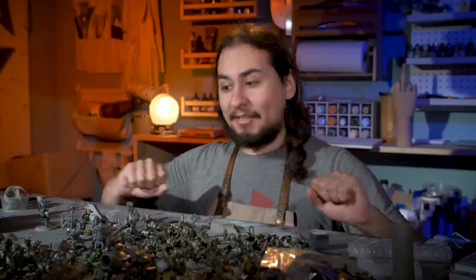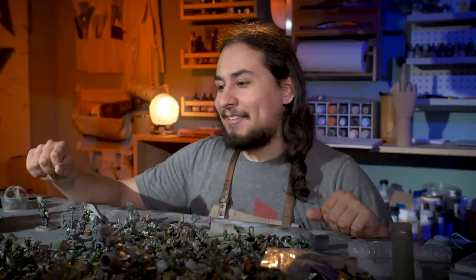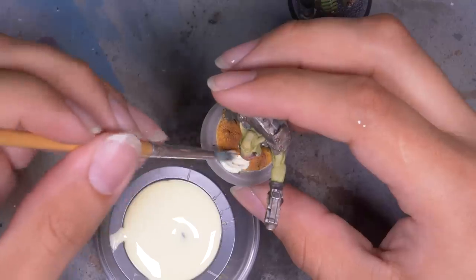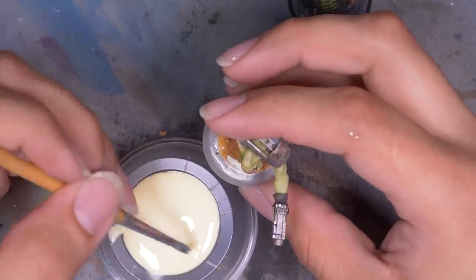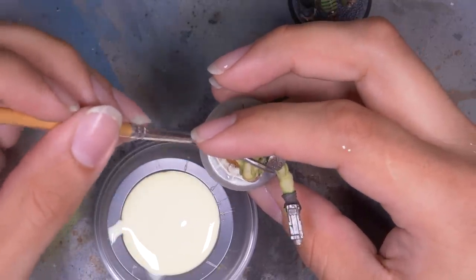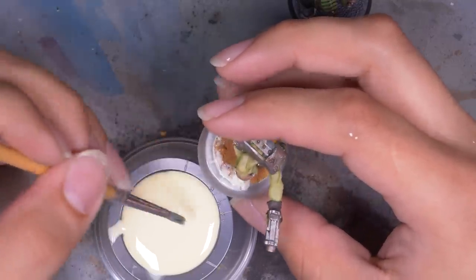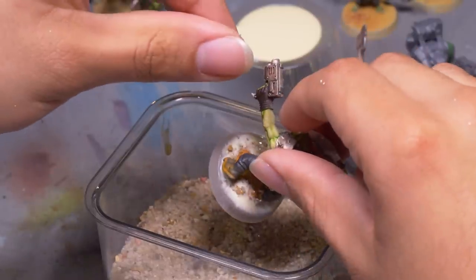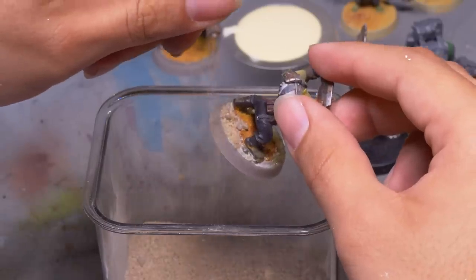My Orcs are now all standing on the appropriate size bases — technically tournament legal. I wonder how many Grand Tournaments let you bring 900 points of Orcs, but it feels like progress. Now it's time to get a little sand on there. I have my Orcs wandering through a Mad Max desert, so I slobbered on some wood glue. I overlapped the new sand with the old sand so there was no seam where the new base meets the old base, then sprinkled on some large sand grains and finished with a dunking of fine-grain sand.